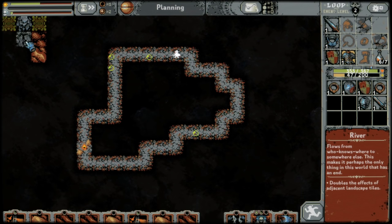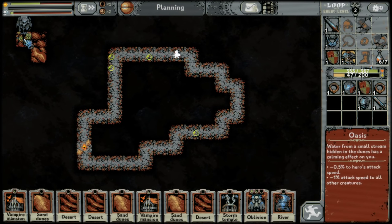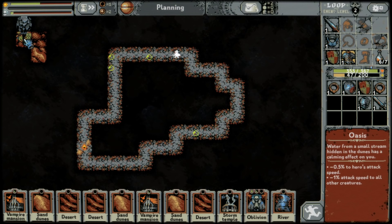If you place a river next to a desert or sand dunes, it'll turn the river into an oasis. An oasis reduces the hero's attack speed by 0.5% per oasis, but it also decreases the attack speed of all other creatures by 1%.